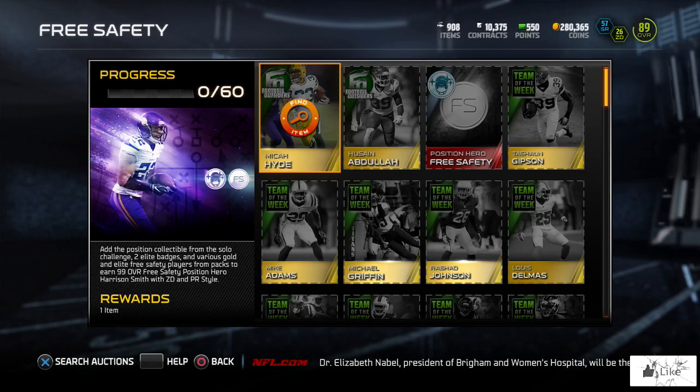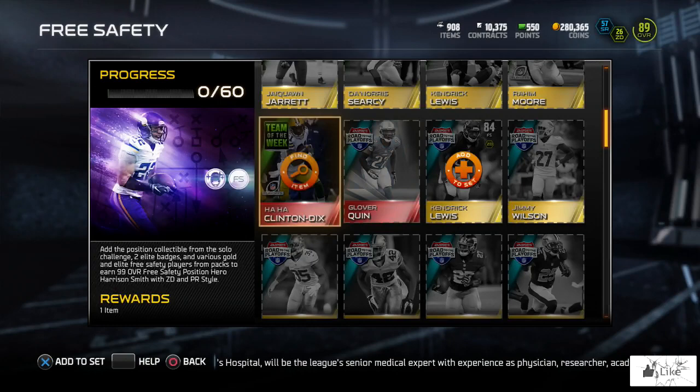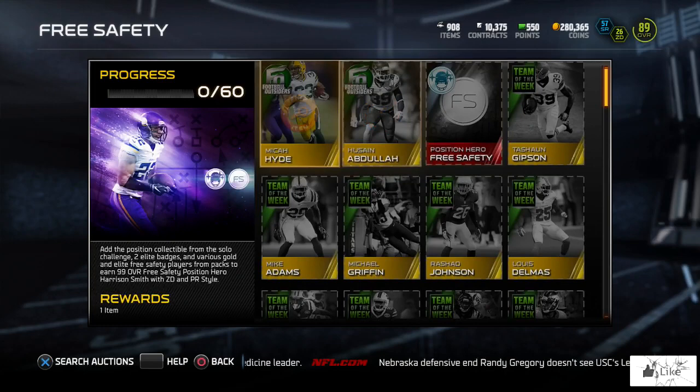Everything else should be available in packs right now. The free safety set includes items like gold Football Outsiders, gold Team of the Weeks, elite Road to the Playoffs, gold Road to the Playoffs, elite Team of the Weeks, red background elites, base elites without the red background, base golds, and elite badges.